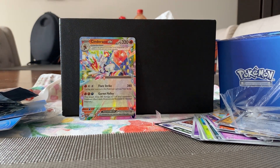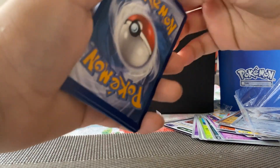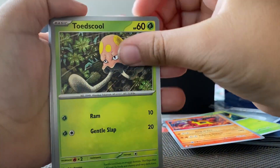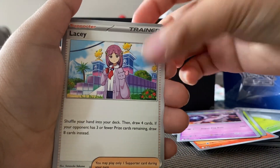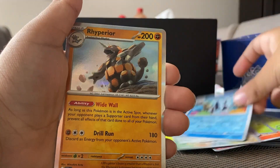Pack one in and we already got a hit, so let's see if this one can keep it up. Code card, energy, Lokix, Toedscruel, Toadskool, Milotic, Mucu, Lacy, Celebi, Tornadus, Lumion, and Ribombee.